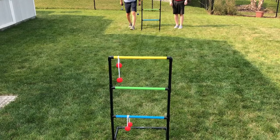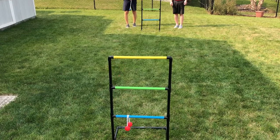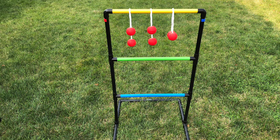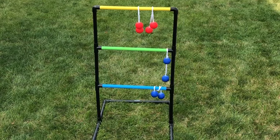Players can knock off an opposing player's bolas. Only bolas still on a rung at the end of the round will score points. An optional bonus of one point can be scored if a player gets all their bolas on the same rung or has one bola on each rung. If teams tie by both reaching 21 points in the same round, extra rounds are played, and the first team to end a round two or more points ahead wins the game.